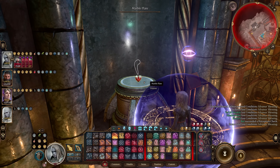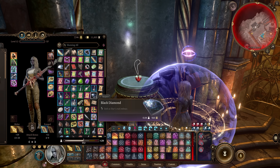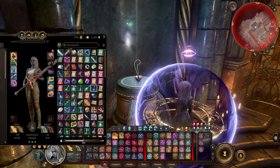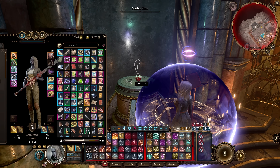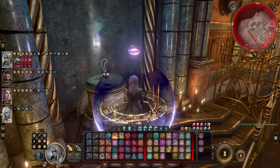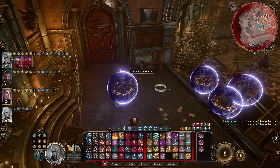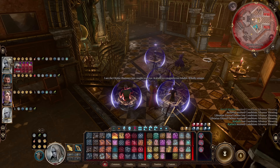Next up is how to steal the Amulet of Greater Health. This amazing amulet is found in the House of Hope atop a marble plate. Normally you'd need to disarm the plate, requiring a DC 20 Sleight of Hand check. Instead, place any item at least as heavy as the amulet on the plate before stealing it — then there will be no reaction and nothing happens. You still need to occupy the archivist so he doesn't see you, but otherwise it's a very easy steal.